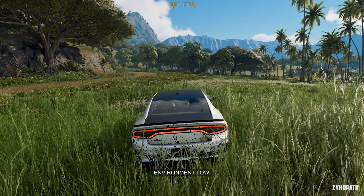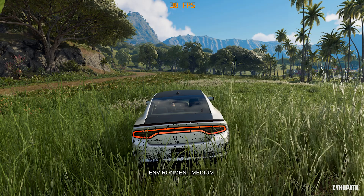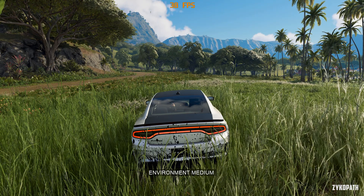The environment setting seems to have a subtle impact on image quality, affecting shading on foliage and other models, especially at a distance.